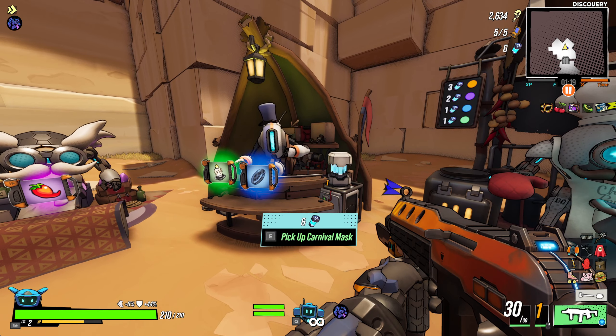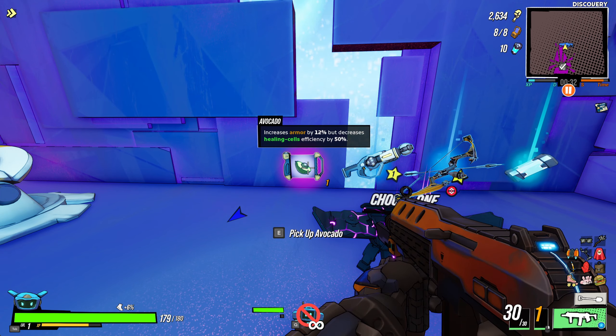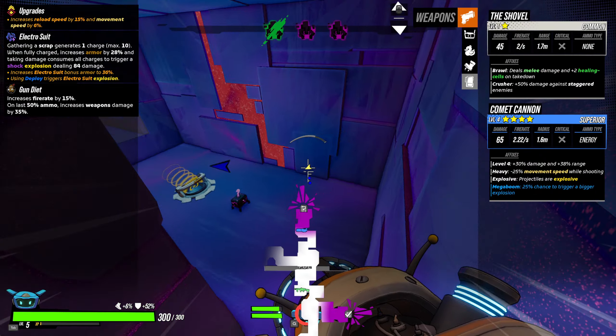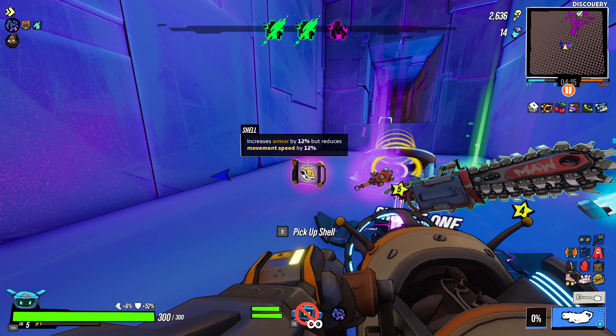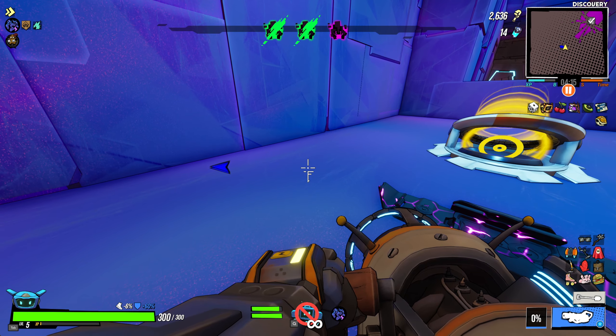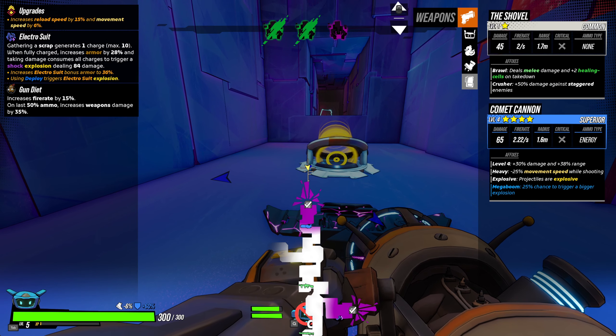The items are the Carnival Mask, which gives you 4% armor, the Avocado, which gives you 12% armor, and the Shell, which gives you yet another 12% armor. So with the proper RNG, we can guarantee a 28% just with these items alone.